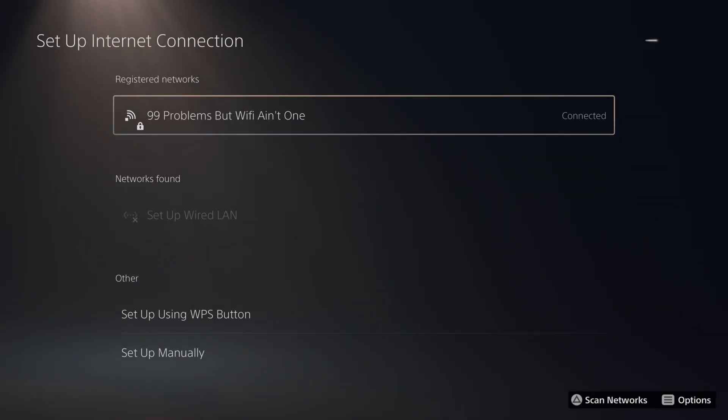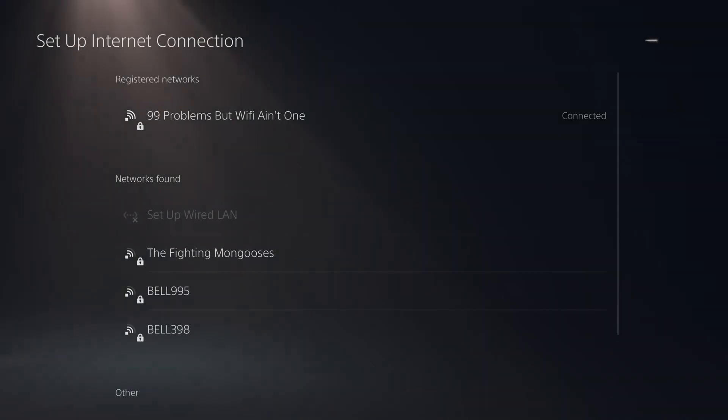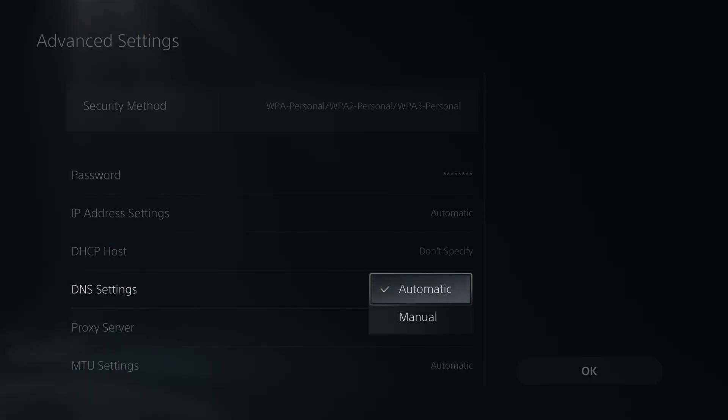Now, once you're here, you should see your wifi network. So press the options button on your controller, and we're gonna go to advanced settings. Then what you wanna do is scroll down, and this is where you're going to find DNS settings. By default, it will be set to automatic, so we're gonna change this to manual.